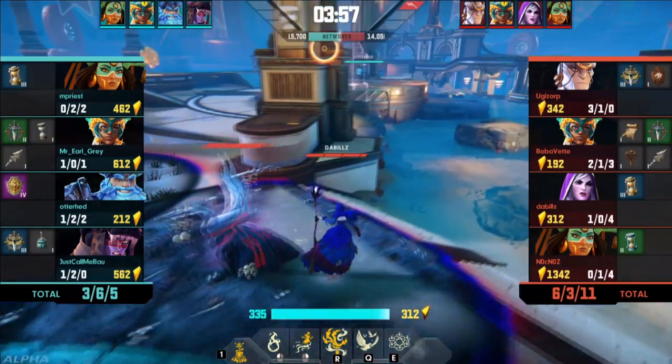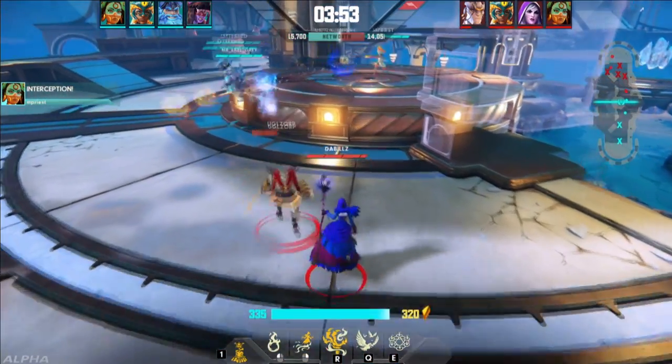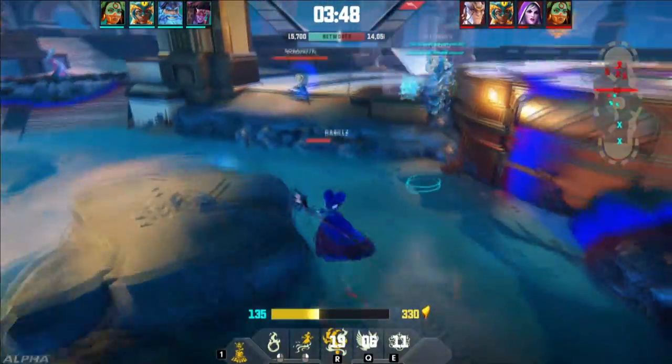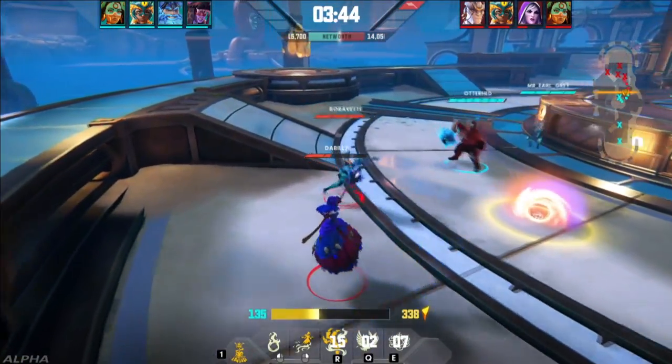Here you can see items getting bought. Every time you go back to your base and at the start of every round, you can purchase new items. They're color-coded: purple items are rank four — the heroic versions. Then green, blue, and gray are the different tiers. We'll talk more about that as we have a break in the action.